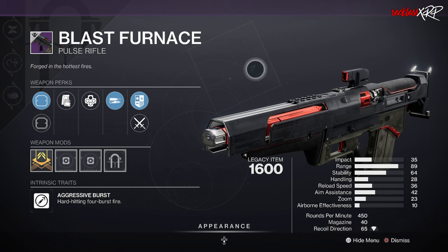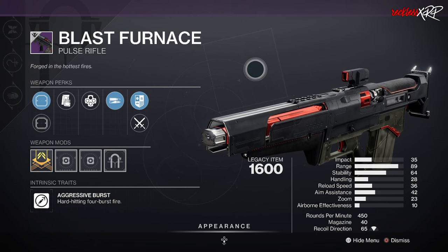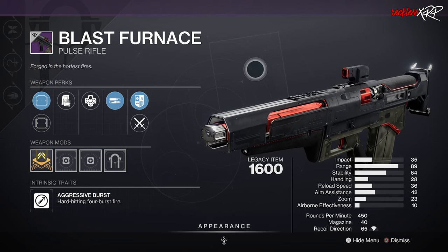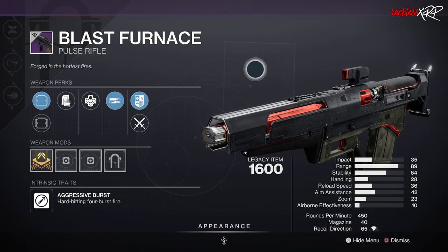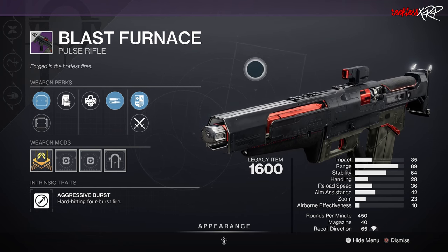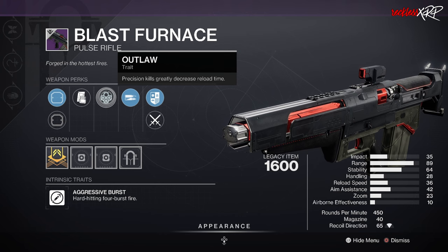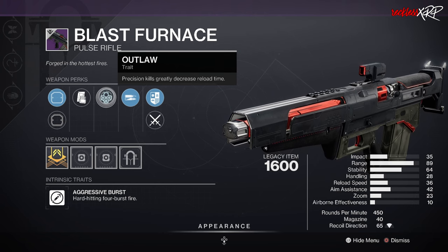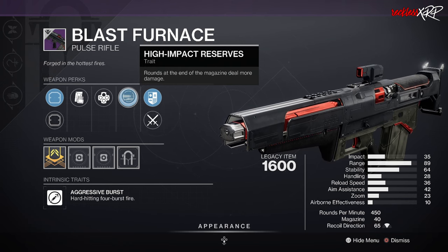Next is Blast Furnace, not the first but certainly the most beloved aggressive burst — aka four-burst — Pulse Rifle. It now comes equipped with the Rasmussen ISA Scope by default, which was the scope everyone loved most on it, and rolls barrels instead of scopes in the first column. It's a powerhouse again with top tier new perks, including Kinetic Tremors and Firefly for PvE and Zen Moment and Rapid Hit for a stable PvP roll. Third column: Zen Moment, Snapshot, Shoot to Loot, Keep Away, Perpetual Motion, Kinetic Tremors, and Headseeker. Fourth column: Kill Clip, Firefly, One For All, Frenzy, Rampage, Rapid Hit, and Desperate Measures.